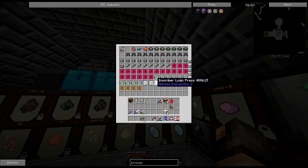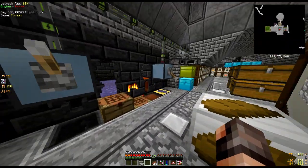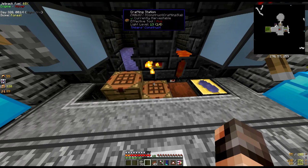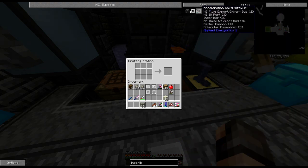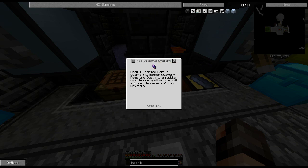I'm guessing we're going to need one of each of these presses. If you're playing on a different mod pack like Infinity, these are available in meteors - you have to find several meteors to get those presses. But we've obviously got them within our goodie bags from mobs. The inscriber is the first thing we're going to have to make - it needs sticky pistons, iron ingots, and crystals. Basically you drop one charged certus quartz, one nether quartz, and one redstone dust into a puddle and you get one of those flux crystals.